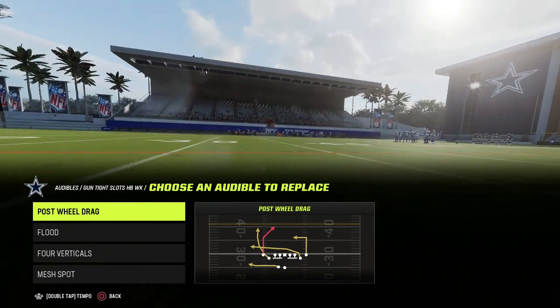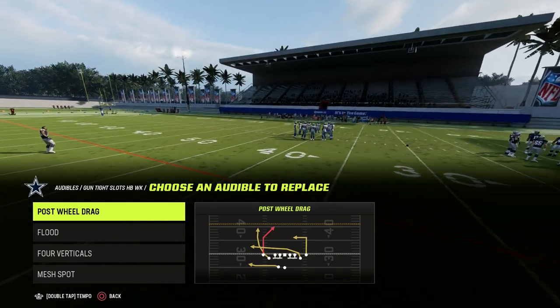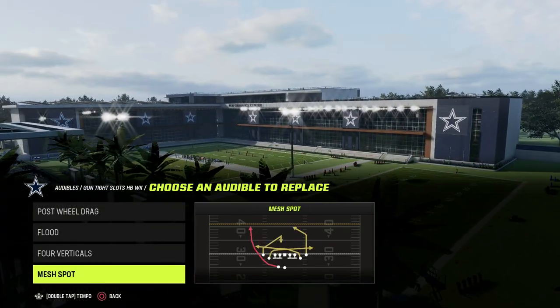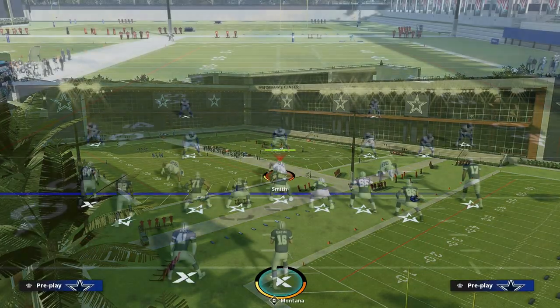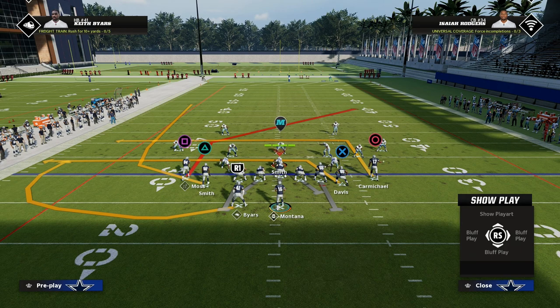The first key element is that these plays have powerful routes — specifically sharp-cutting post routes that beat man-to-man coverage out of post-wheel drag and mesh spot. In post-wheel drag, you can see the post route to Randy Moss.